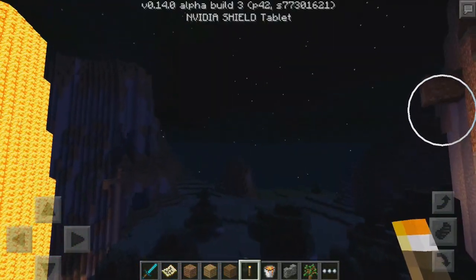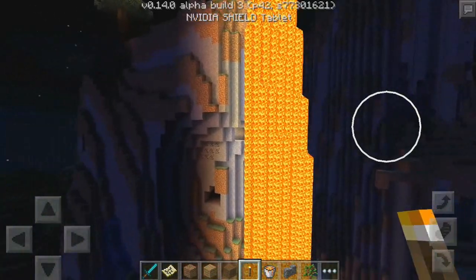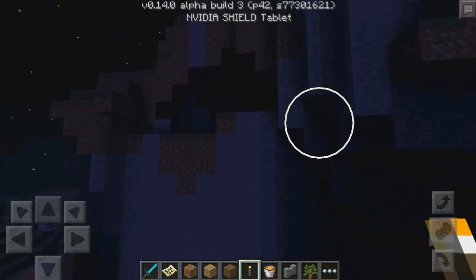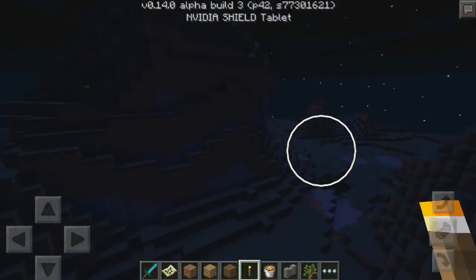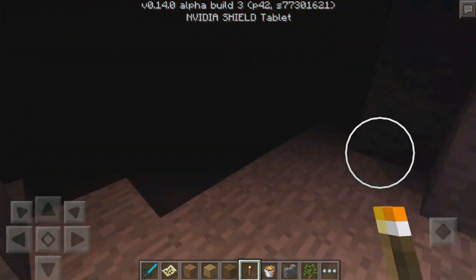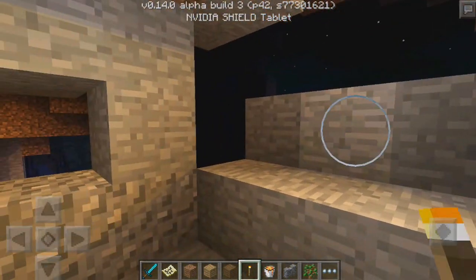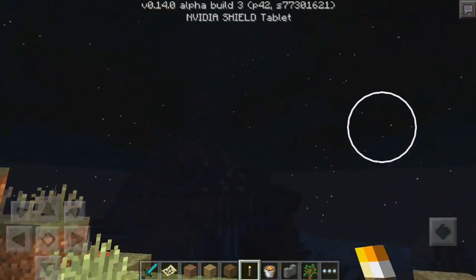All right guys, it is now night time. I just put some lava down and as you can see it looks fantastic at night time. I placed a torch over there and it's going to brighten up everywhere — looks pretty sweet. All these shadows just look fantastic. Let me go ahead and see what it looks like inside a cave so we can explore for some diamonds, though I'm probably not going to find any.